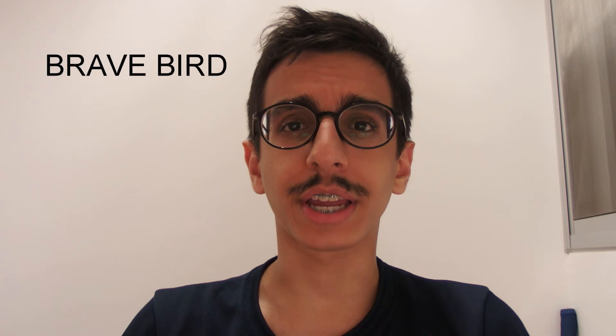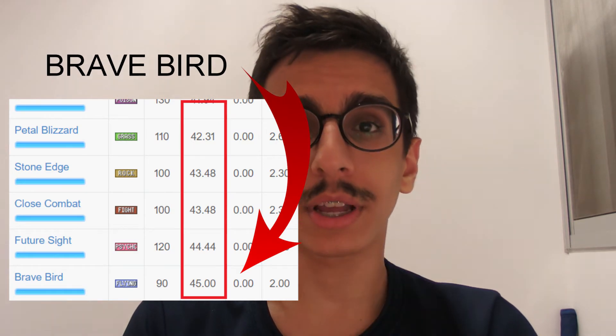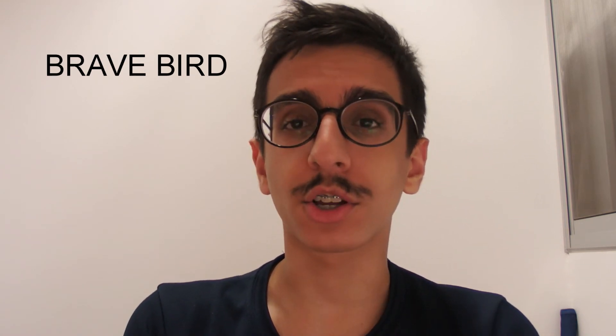Of the other two charge moves, the first is Brave Bird. Brave Bird is a flying type move, not super effective against any of the counters mentioned, but it is the strongest DPS move in the game. Ho-Oh is a flying type, so it gets STAB benefit as well — meaning Brave Bird is going to wreck your Pokémon regardless. Be sure to dodge Brave Bird if you can.